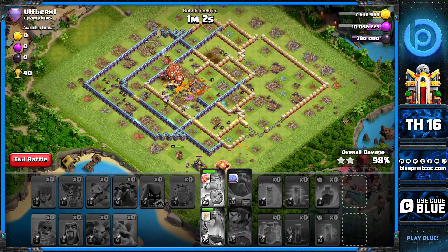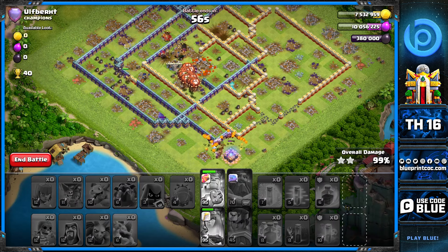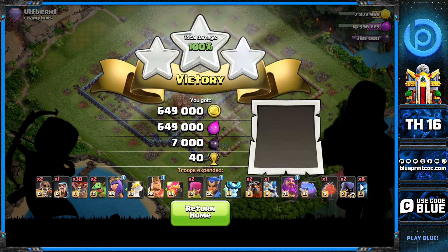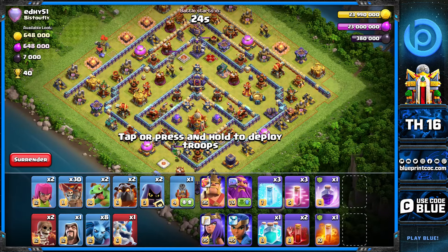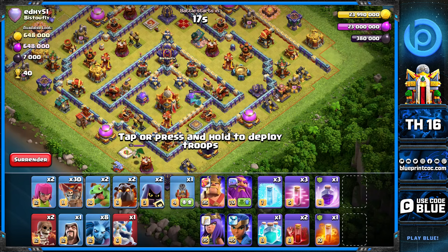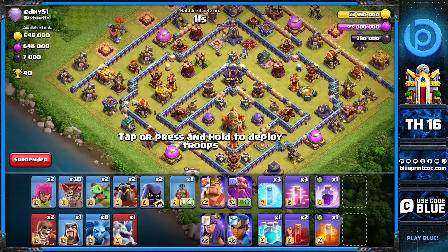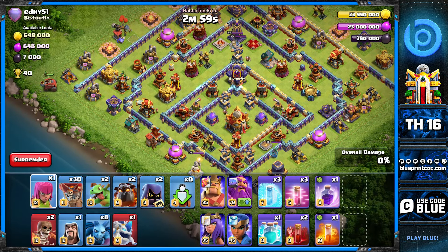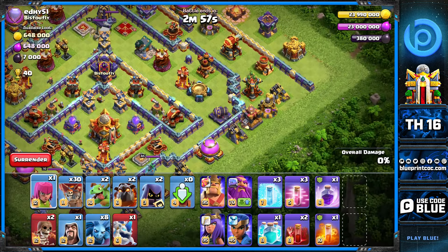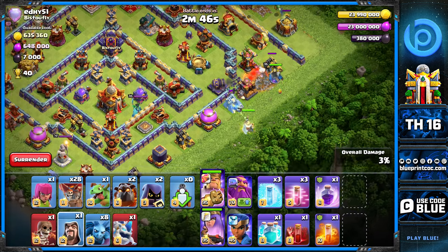Let's move on to the diamond base. Diamond bases can be tough with planning — it depends on the style of diamond. On this one it's going to be tough because my king doesn't go where I wanted and my queen won't get what I wanted from her. I can see the flame flinger value on the left side, and I really wanted the king to funnel through the alleyway of the single inferno, but I underestimated that cannon's HP.